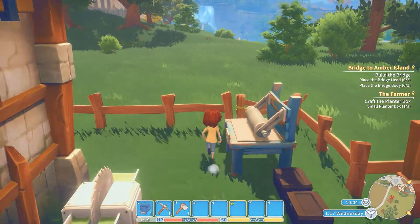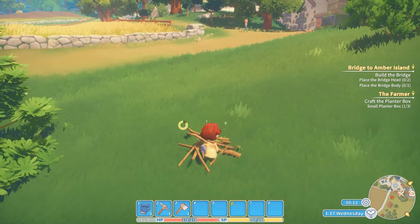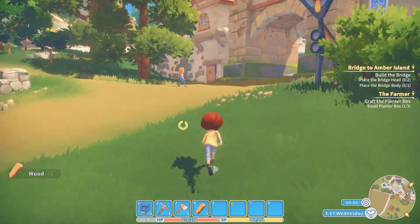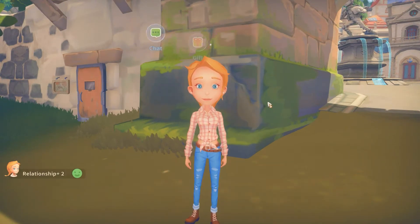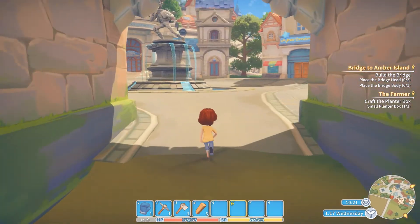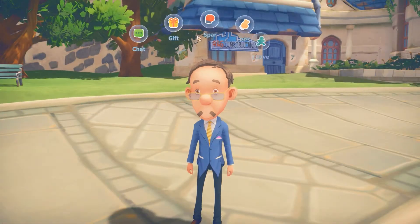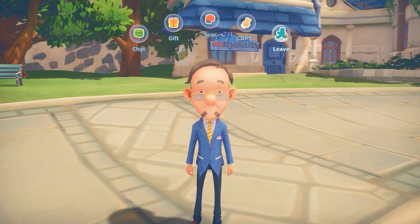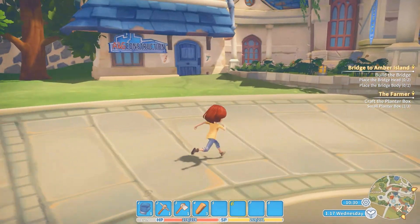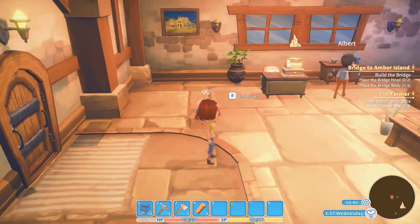We need to go get some manure, so that's something we could do. We also should go into town and see what we can do to get the upgrade kit. We want to be able to upgrade - how does one do that? Oh, can we actually go in here? Have I ever been in here? Oh hello!